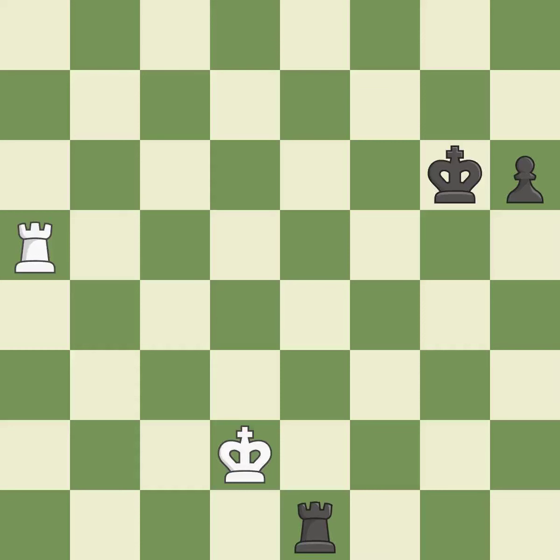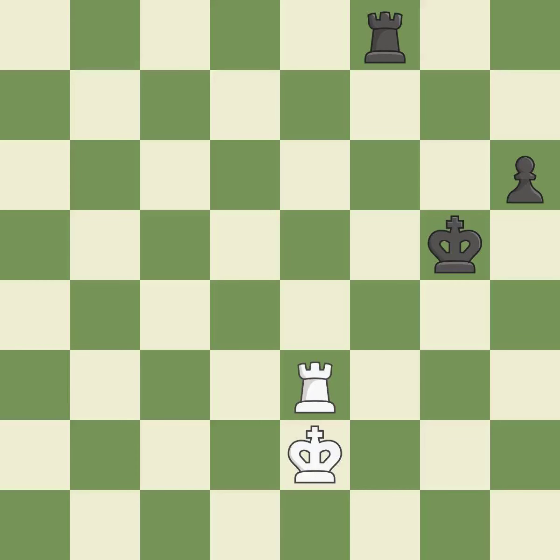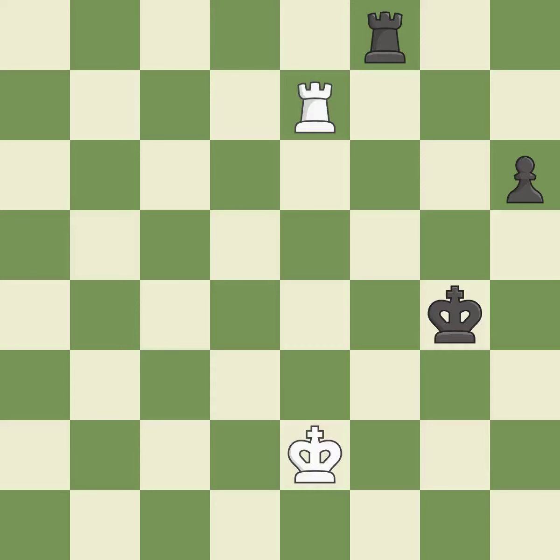The rook is now on a square that is more secure — it is ideal. Perfectly on point — it is ideal. That is a logical response — it is quite good. This suggests exchanging items of equivalent value — it is ideal. The rook is now in a safe position — it is ideal. What I would have advised is that — it is ideal. Very precise — it is best. That's not a mistake, but it's not the best move either.